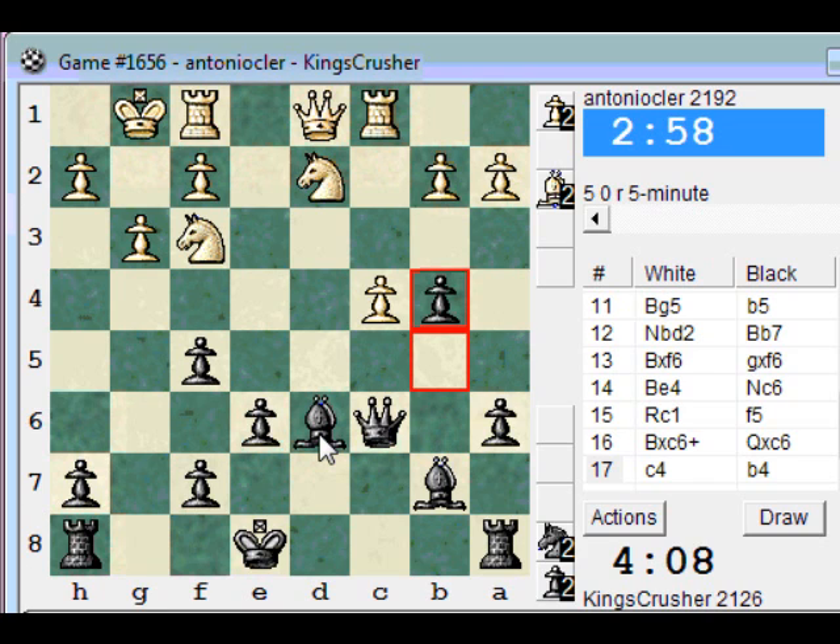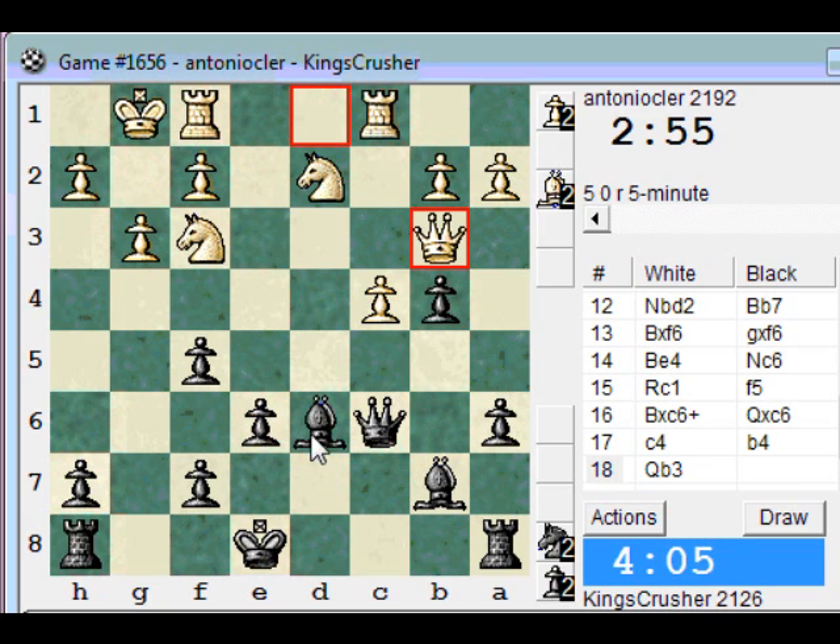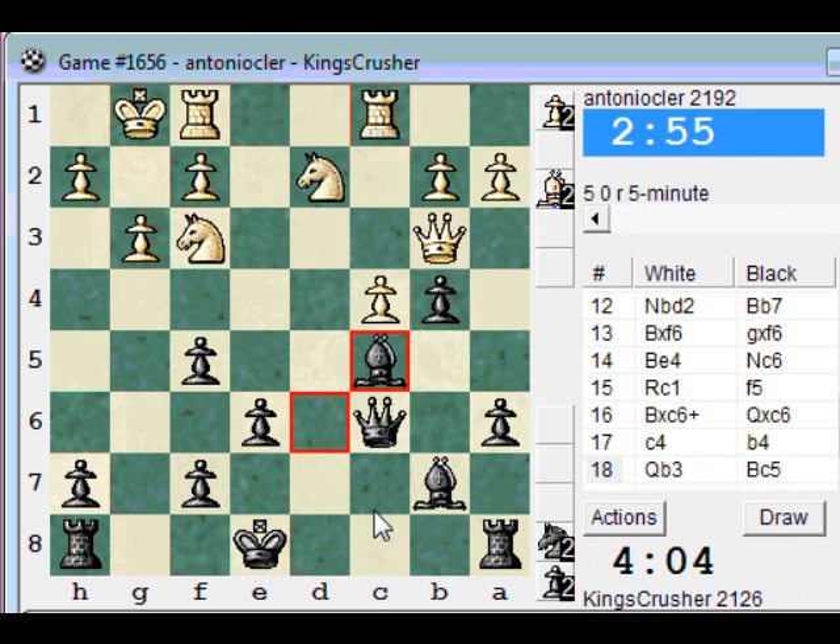Do I really want to play Bc5 here? Nb3 is blocked, so Nc5. The knight is virtually pinned, so H5, H4 looks really tempting. I'll just castle queenside first. This looks really good — these bishops.